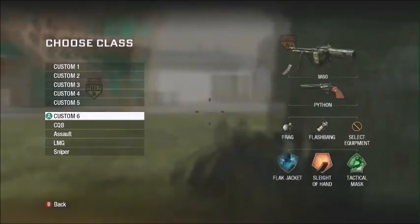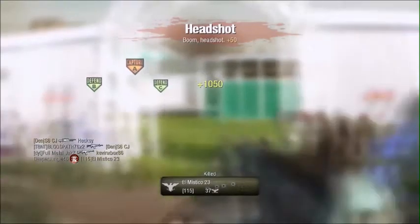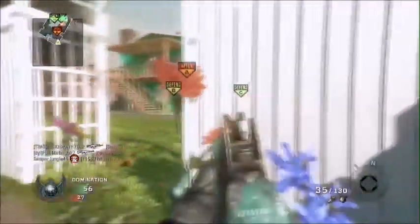This is the topic of today's video: hacks in Black Ops 1, and specifically the three hacks that I have found in Black Ops 1. One of them is the Search and Destroy hack, which makes it so that you get 500 points a kill — the same thing as you would get in Search and Destroy.